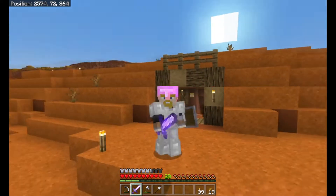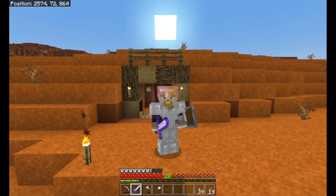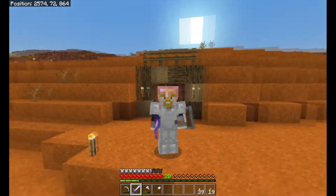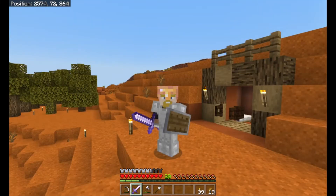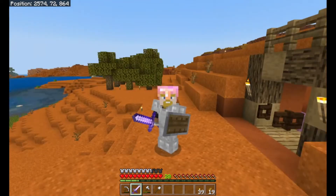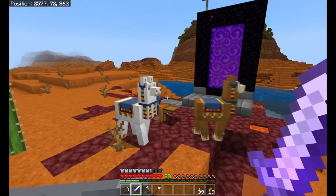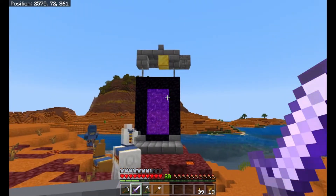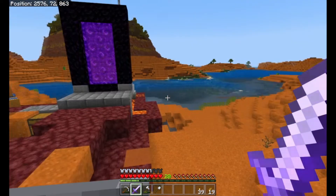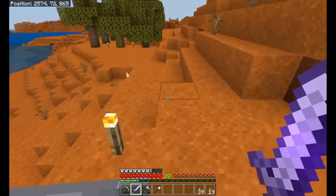So here we are over at our base area, and as you can see over my shoulder I have got a head - which means unfortunately I did die. If you missed the stream, it was a creeper - of course it was. On the positive side, we've got ourselves some trees planted over here, a wandering trader being a pain, a nether portal set up already, and a bit of sugar cane down there so we can start getting things sorted for an enchantment table.